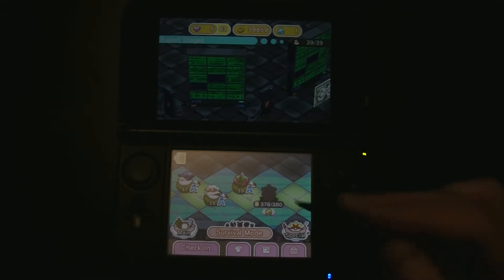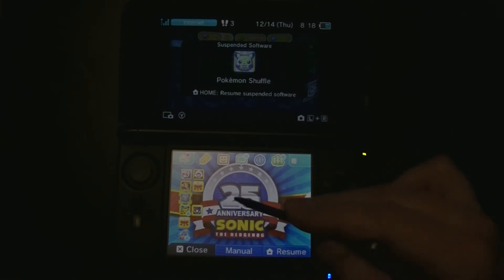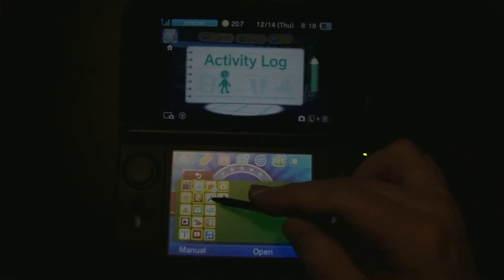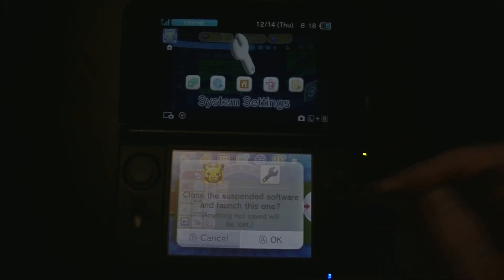So the first thing you want to do, click the home button. Now find your options menu here. Yep, you're going to close the software.